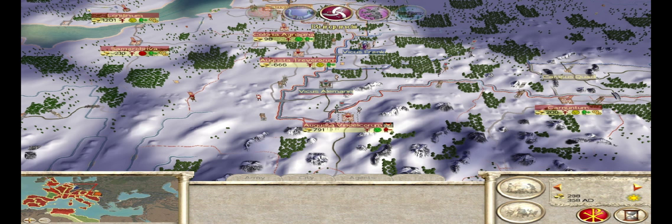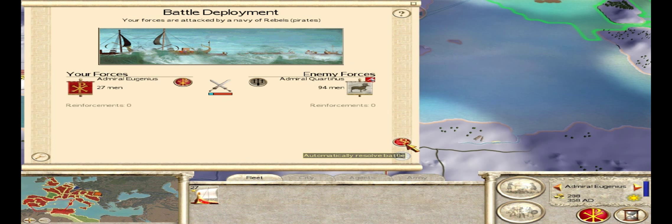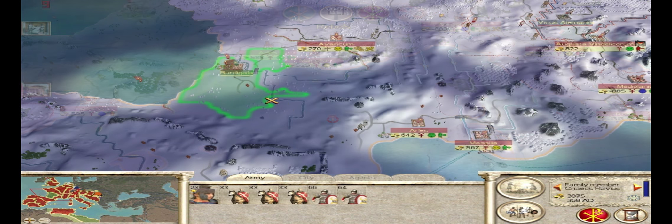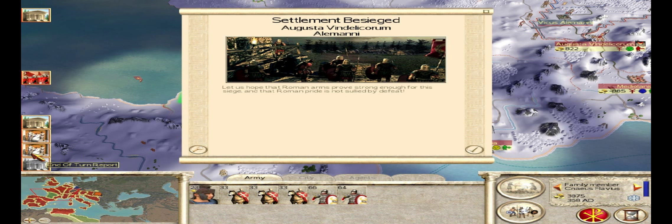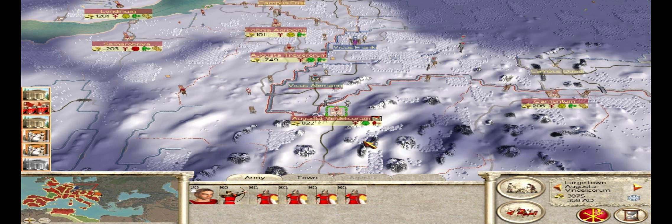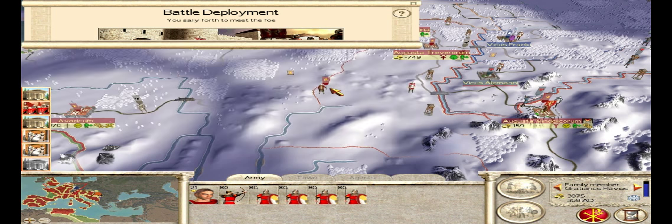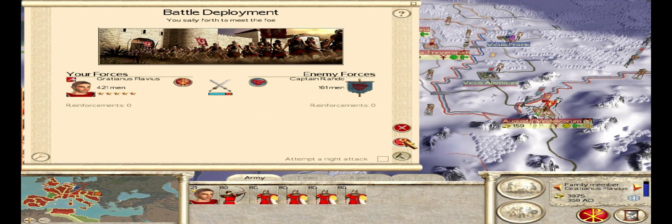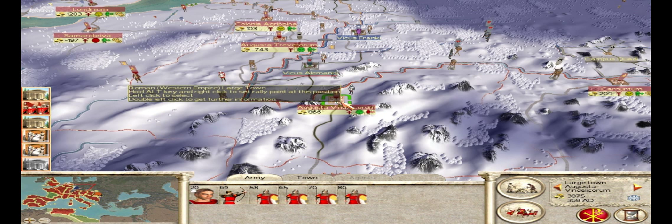It looks like the Alameni are going to attack me — they have a very small force, nothing I'm overly worried about. The pirates keep attacking my navy, but I don't really need a navy right now. If they start to bungle up my trade routes, I'll do something about it then. Let's get the Alameni off our back. We don't want them ruining our income in the city, so we're going to attack them. They've only brought 161 men — just some archers and night raiders — so we'll just auto-resolve that, and that gets them off our case.